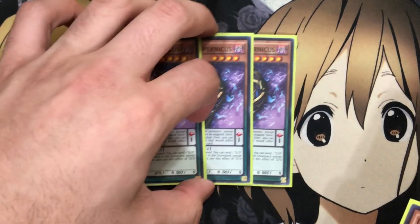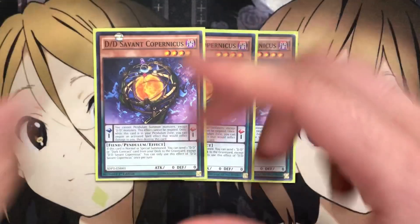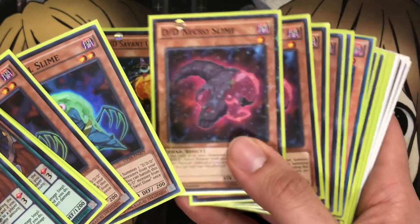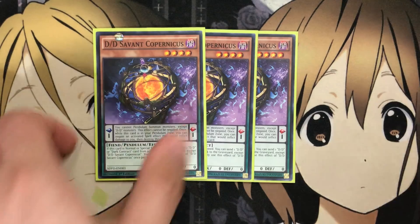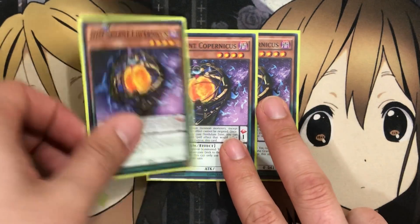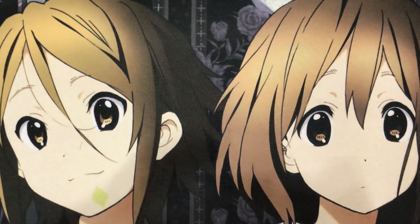I also run three DD Savant Copernicus. If this card is normal or special summoned, you can send one DD or Dark Contract from your deck to the graveyard — except for Copernicus, you can only use this effect once per turn. It's basically meant to send Necro Slime and Swirl Slime. Necro Slime especially, so you can get off a Fusion Summon from the graveyard. It also has a Pendulum Scale effect: Pendulum Zone monsters except DD monsters cannot negate this effect. Once while this card is in your Pendulum Zone, you can negate any activated spell card that would inflict damage to you and destroy this card — so protection against your own contracts, and also handy against opponent damage-burning cards.